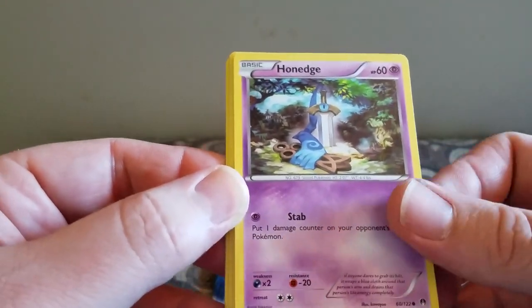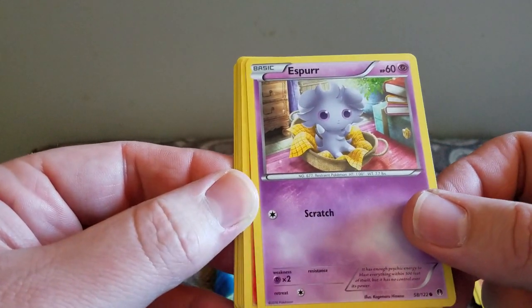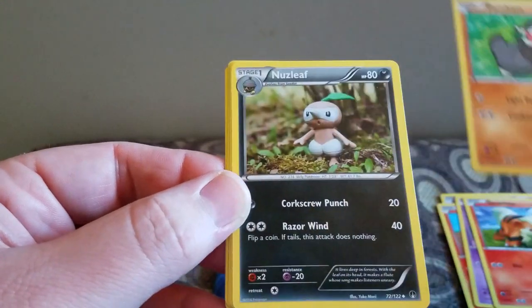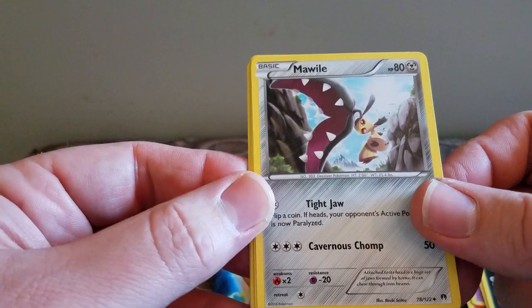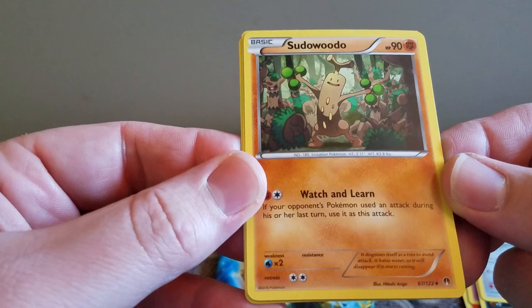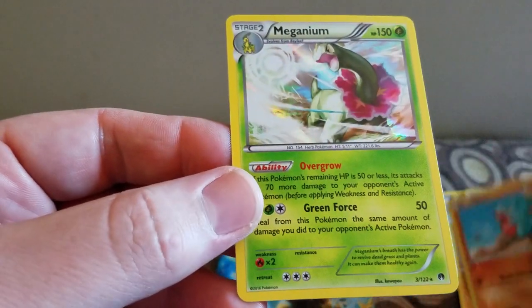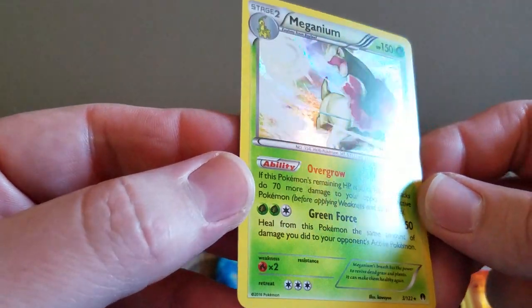I have a Honedge, Phantump, Espurr, a Growlithe, a Pancham, Skiddo, a Mawile, a Sudowoodo, and the Reverse is a Gible — which I think I've opened already. And the Rare is a Magnium, a Holo Rare.